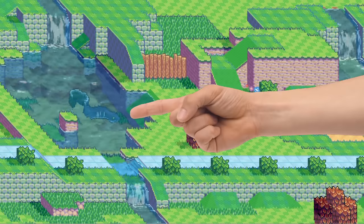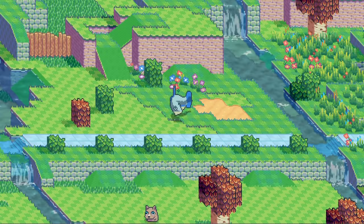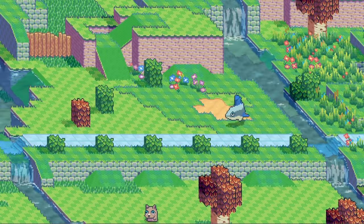Wow, that looks nice. Back to the fish — let's add some fins, make the eyes bigger, the body shorter, and the eel is now a fish. That was surprisingly easy.